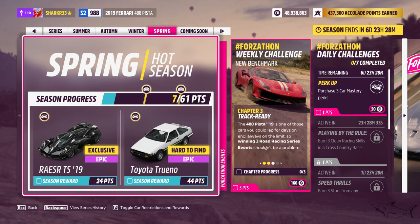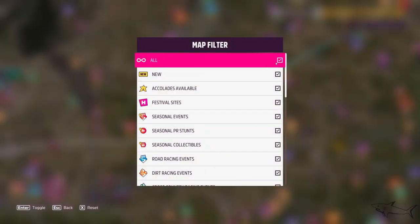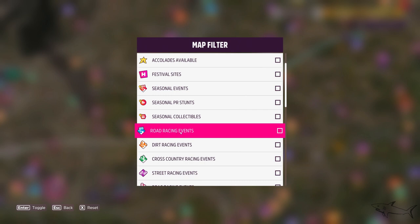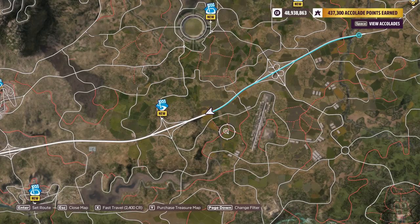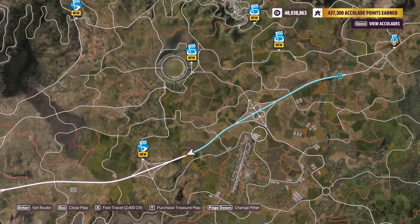The next chapter is to win three road racing series. If you don't know what that is, just go to the map, change the filter, and put road racing events. Win three of those and you will be good to go.